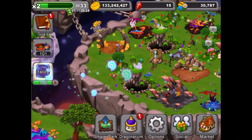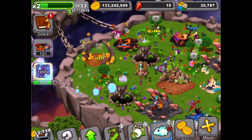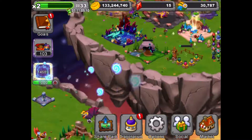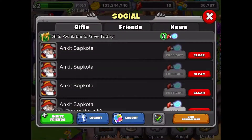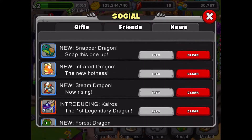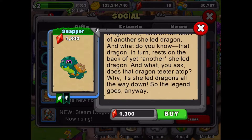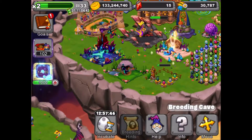Hello and welcome guys, today I am back with another video of Dragonvale. Today a new dragon has been launched — none other than the Snapper dragon. His incubation time is 15 hours and it's a really rare dragon.